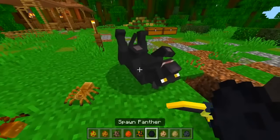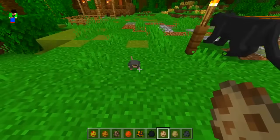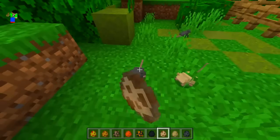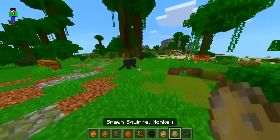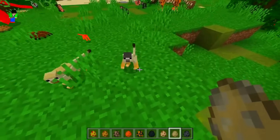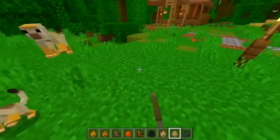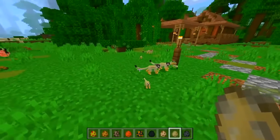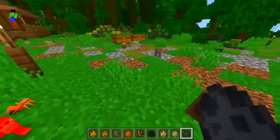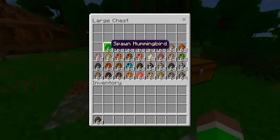We got a panther - they do the same animation as the tiger, that's awesome. Wait, is this from Madagascar - like the movie? We got a squirrel monkey, dude they're so tiny. Stop fighting guys! We got some more monkeys - another spider monkey, they're so tiny, they're so cute as well.